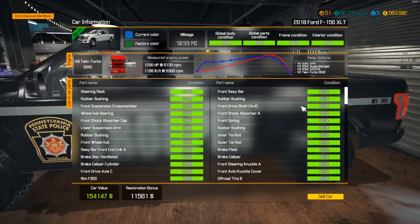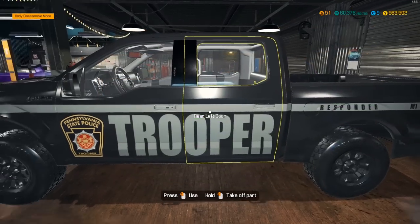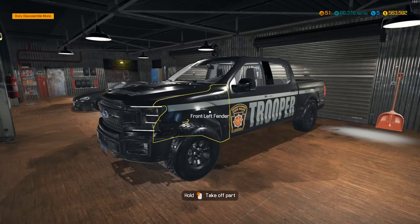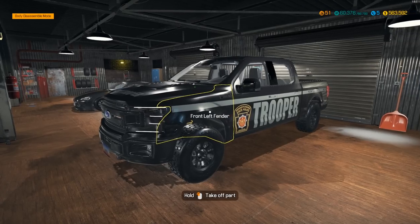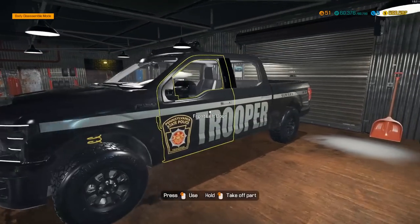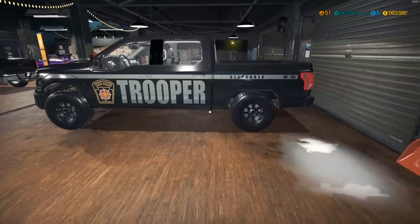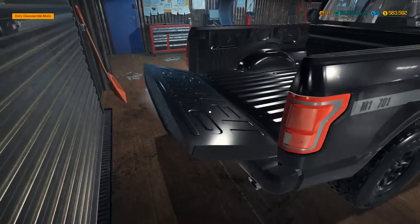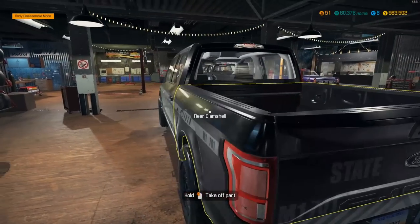What is it at now for a price? $154,000. I'll take that. There is our 2018 Ford F-150 quote-quote Lariat Edition with 1,295 horsepower - basically 1,300 horsepower. And 11 and a half - 1,100 pounds of torque. That's insane. Well there we go guys, hopefully you enjoyed this video. Leave a like and a comment down below. Hopefully I'll see you all in the next Car Mechanic Simulator video. See ya, bye-bye.